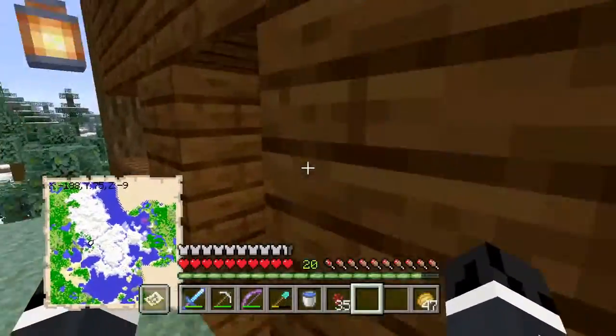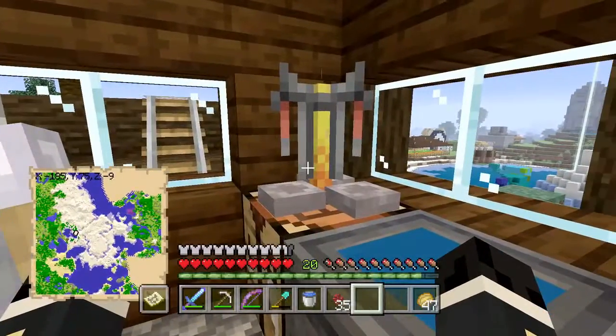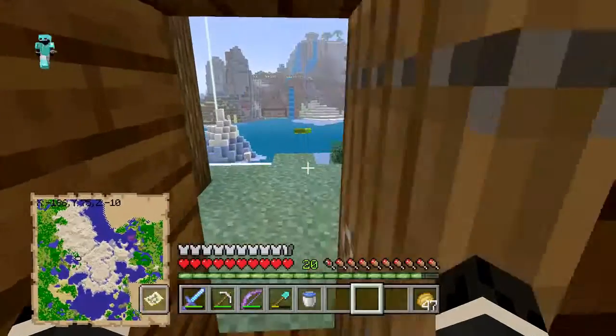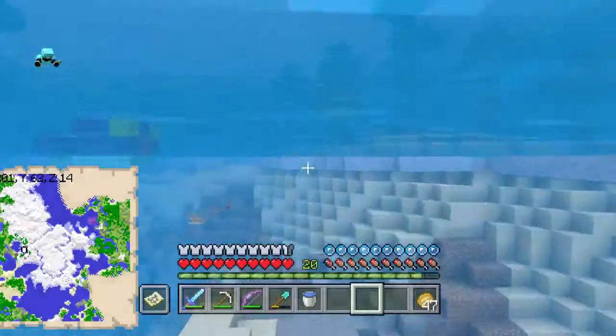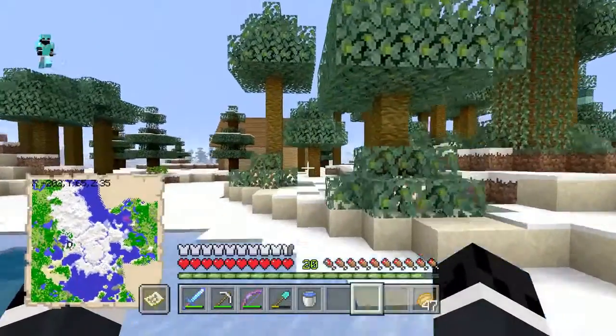As we put our potions in here to brew, let's think of what block is the cheapest that we can use to pile up. Here we have our brewing stand — we need three in there, get some nether wart going, and we need blaze powder to power it. We'll leave that cooking for a second. I think we're probably going to get cobblestone, because we have stacks and stacks and stacks of that stuff. That's probably going to be the best material for us to use.